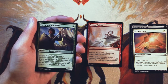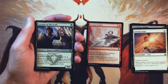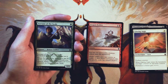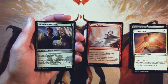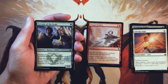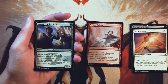Servant of the Scale is a 0/0 for one green. It enters the battlefield with a plus one, plus one counter on it. When it dies, put X plus one, plus one counters on target creature you control, where X is the number of counters on Servant of the Scale. So if you buff it up and it dies, you move those counters to another creature, which is pretty good. That said, nine times out of ten in limited it's going to die before much goes on, so you'll mostly just end up with one counter on it — which is a fine above-average one drop, but definitely not better than Dragon Fodder.